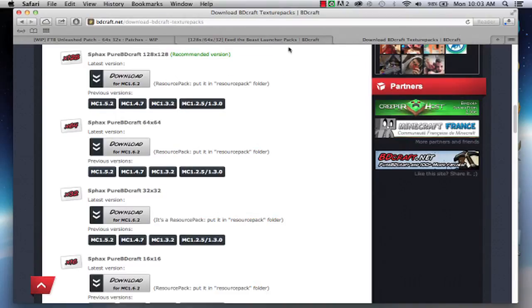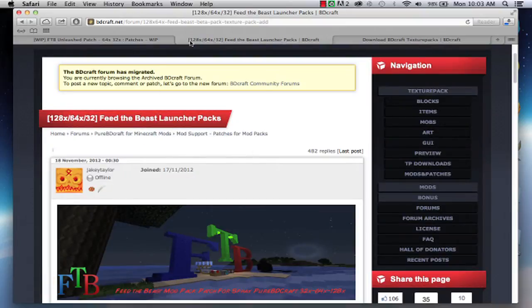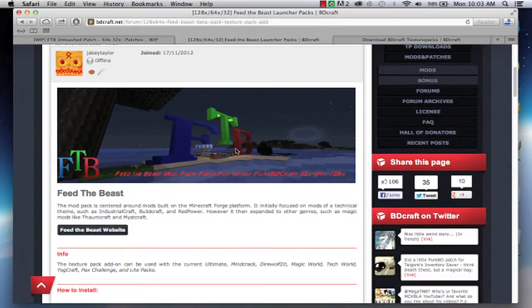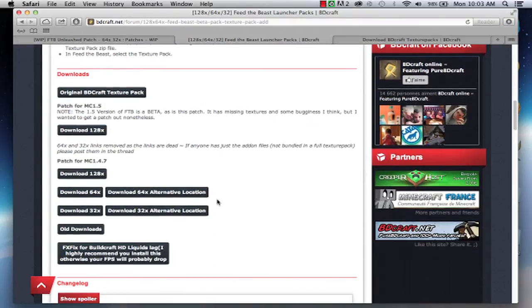It starts downloading. While that's downloading, you can go to the next link, which is going to be the normal Feed the Beast Facts Textures — which is what you need for Unleashed. There's a problem here because I can't get 128; it just doesn't run good, it lags a lot with my computer. But this is the only 1.5 Feed the Beast Textures.